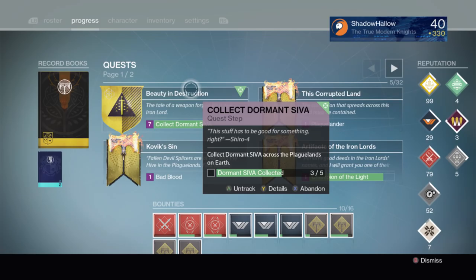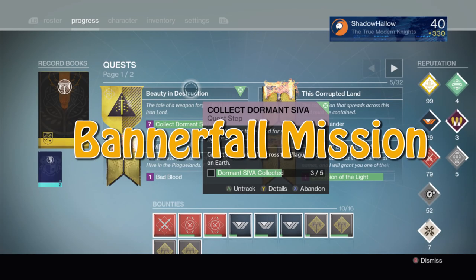After you have collected all the medallions, it is then going to prompt you to go back to the Iron Tower and talk to the vendors, who will then give you a mission to go to Bannerfall and complete some objectives there. After you have completed these objectives, it is then going to prompt you to go back to the Iron Tower, and then the next part of the mission is going to begin.